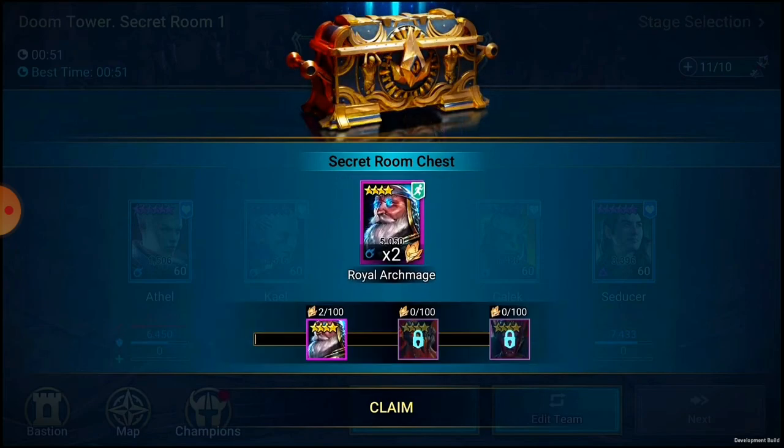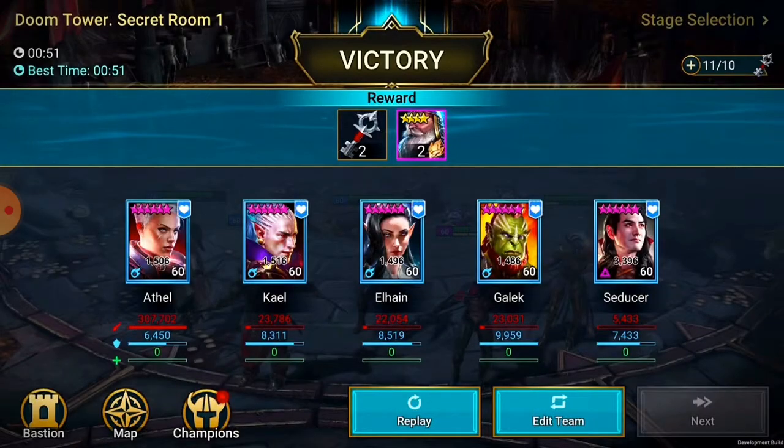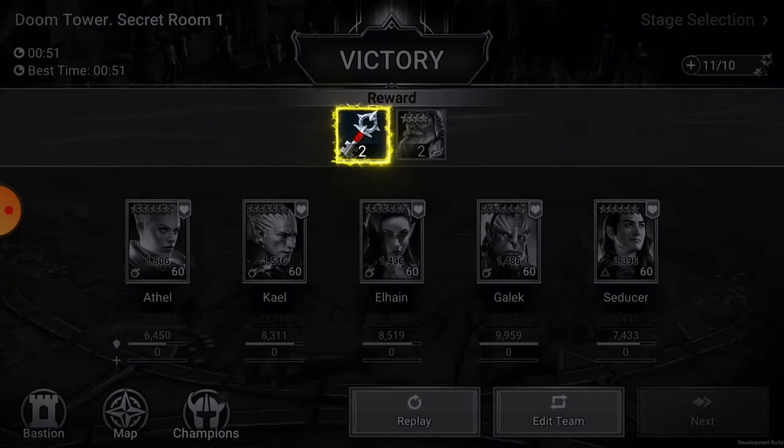Just like normal floors, you can't farm secret rooms - you'll only get a reward the first time you beat them on every rotation. But that reward is awesome: secret rooms will drop fragments for champions that are exclusive to the Doom Tower. You won't be able to get these champions anywhere else. They'll also drop some extra silver keys to make beating them even more worth your while.